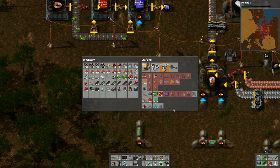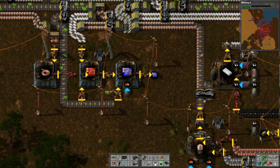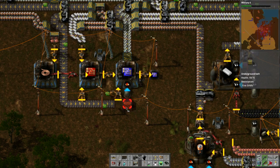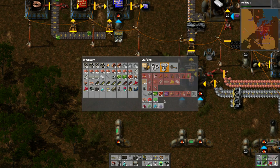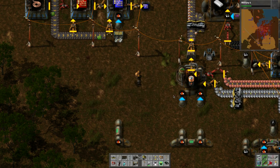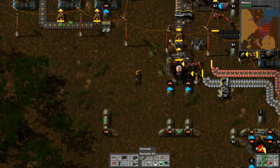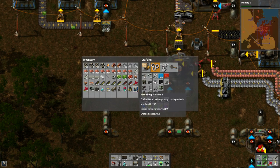Obviously we need to start up some sort of production, so we need to make pipes and iron gears - no problem. So if we build the pipes and iron gears we'll put that on the same kind of line. So we need one more of those probably. Let's bring this belt straight across. Okay, I think that's the good height.